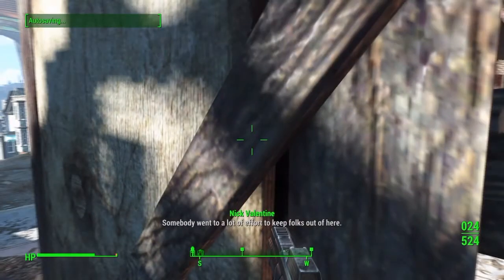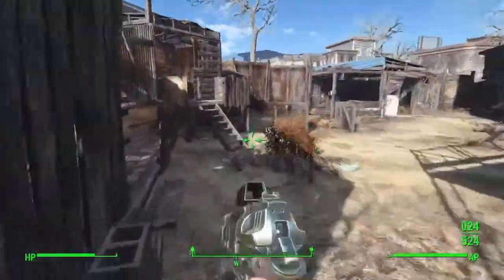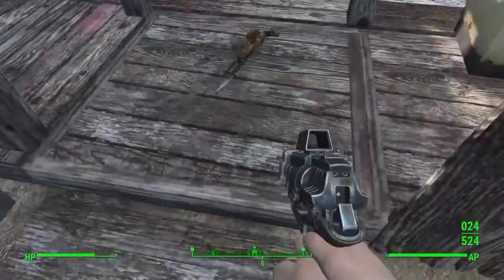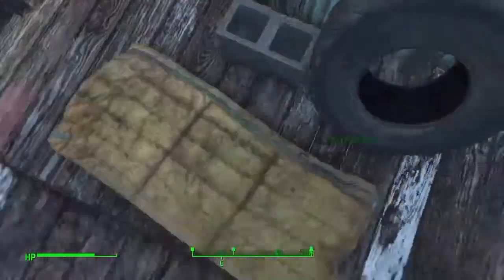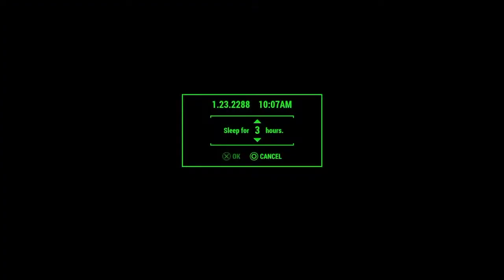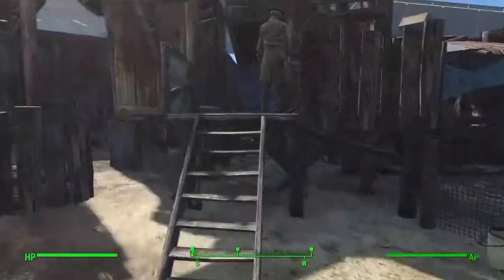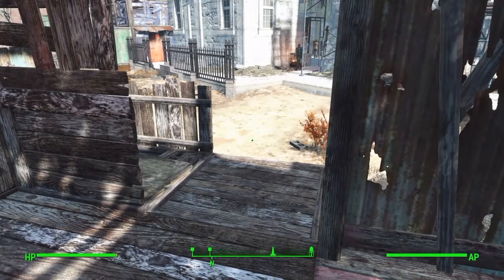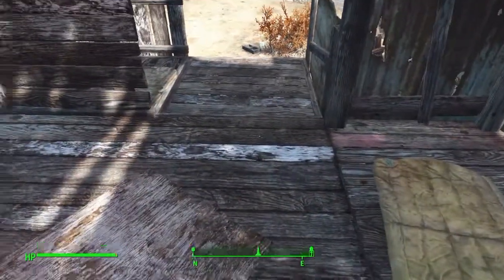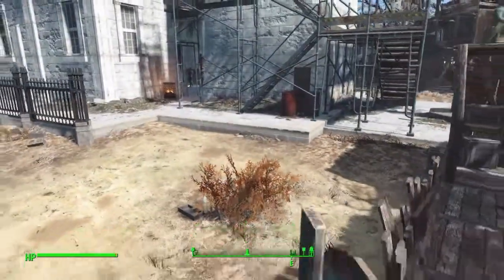All right, so the way I got the quest - I came here to Bunker Hill and I just slept in this bed. I slept here I think like 12 hours or something because I was just resting until daytime. Then when I woke up there was this guy - he was a ghoul, standing in front of me, wearing combat armor. I think his name's like Edward or something, and he talks to you.